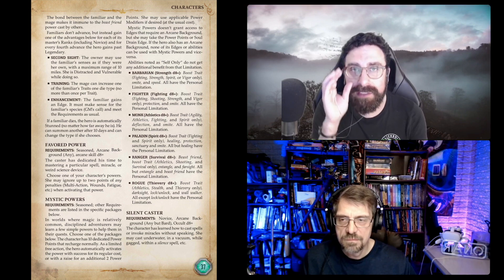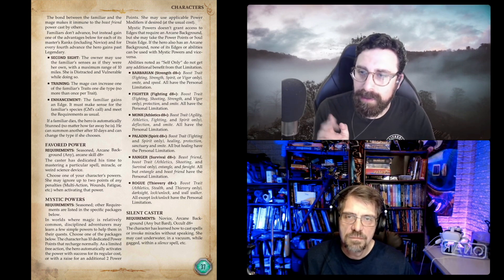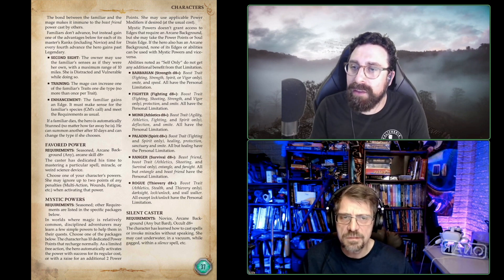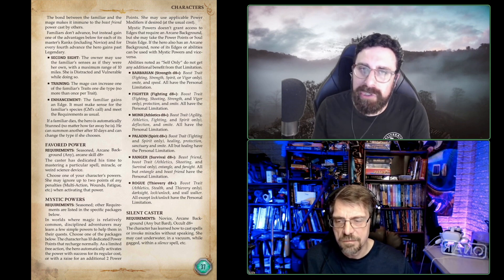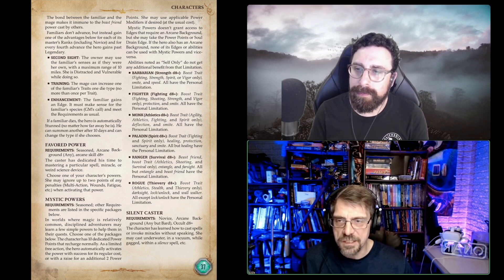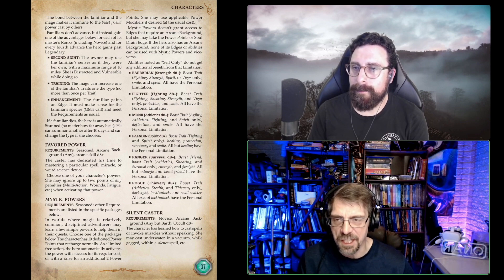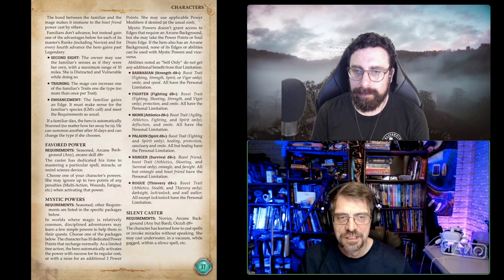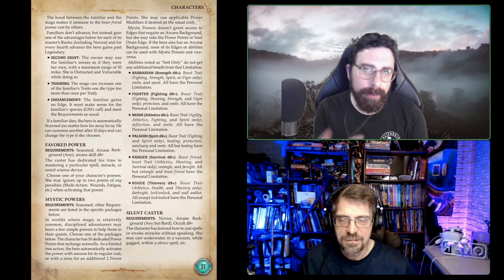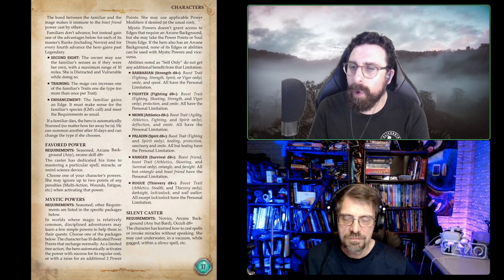As a game master, one fix I'd definitely do is take away its ability to recharge on its own — say it has five power points, but once they're used they're gone until the next day or something. You could even take away the power points entirely, but either of those is fine. It's still a good enough edge on its own without the recharging. Getting rid of the recharging part would bring it down to an A or B — still a good edge, still an excellent thing to have. I love the flavor. I think it's one of the most important edges in the Fantasy Companion and one of the things that creates that high-fantasy feel.